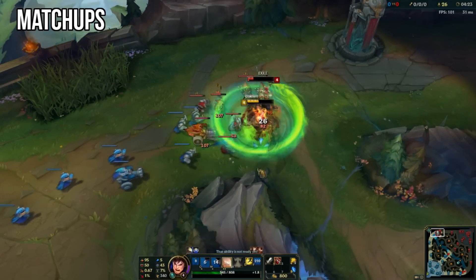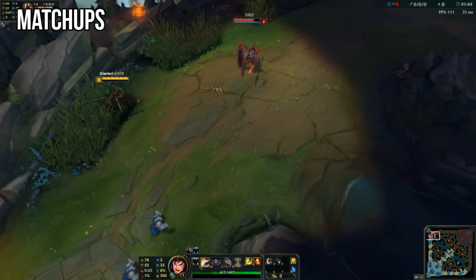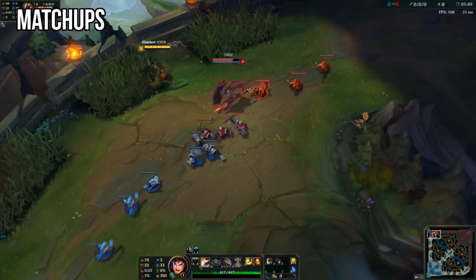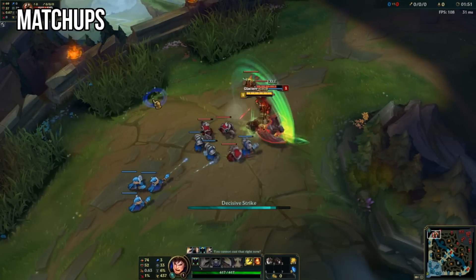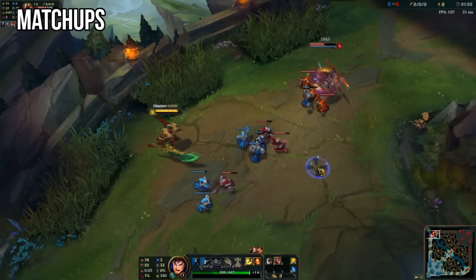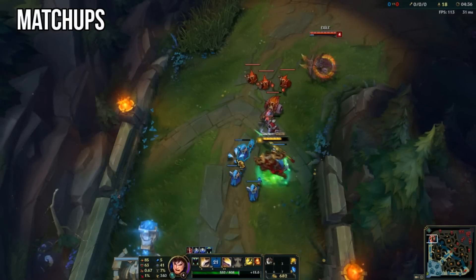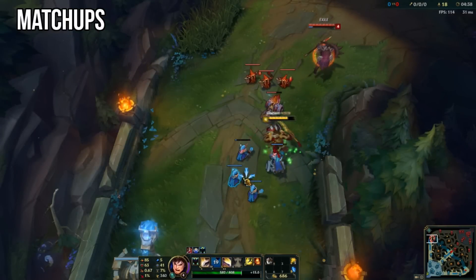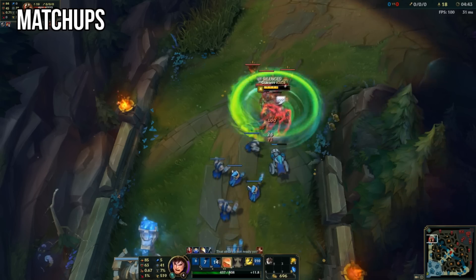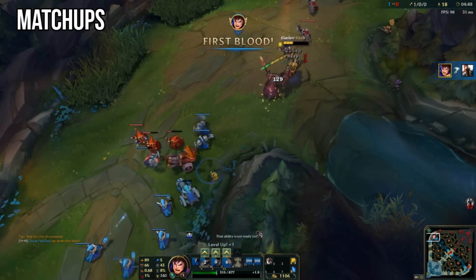For the Pantheon matchup, start with cloth armor and four health potions to help you sustain and last hit safely in lane. The secret to winning this lane is to stay healthy and wait for him to make mistakes. Pay very close attention to your cannon minion — it's crucial because if it attacks Pantheon it will remove his shield, which allows you to successfully land a Q and win a trade or even kill him.